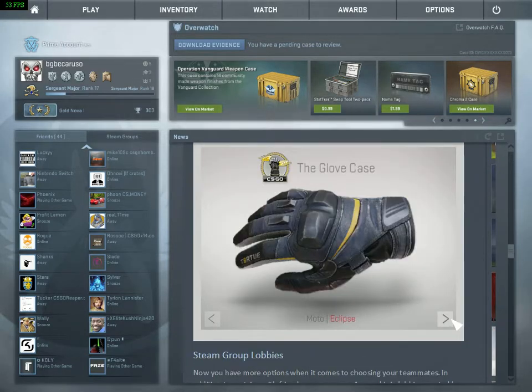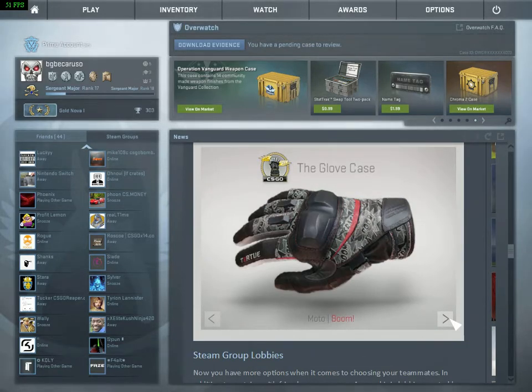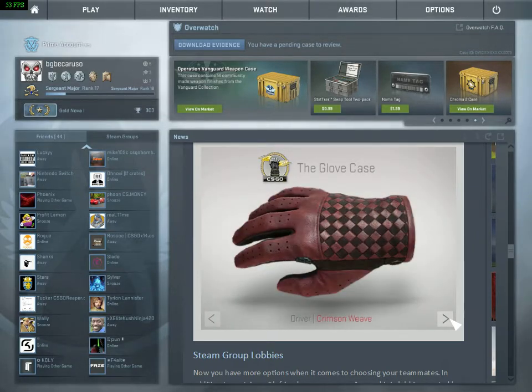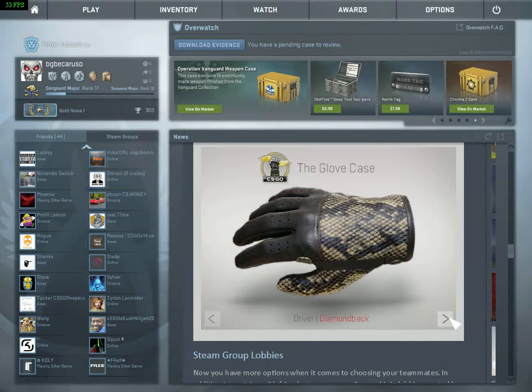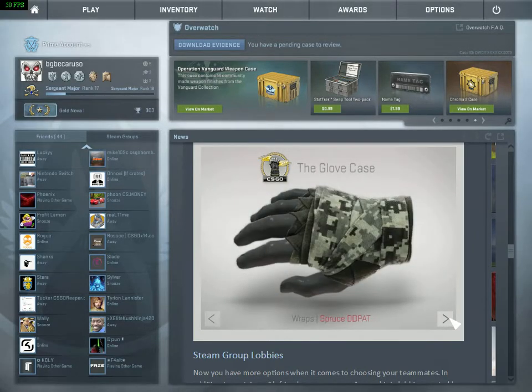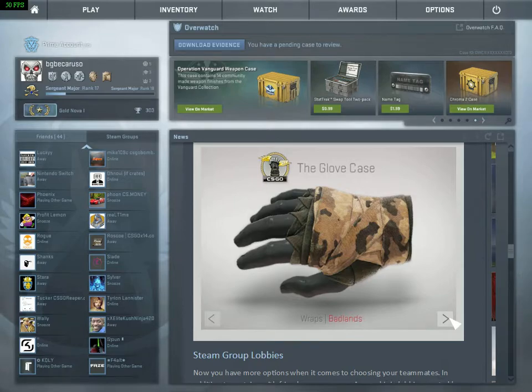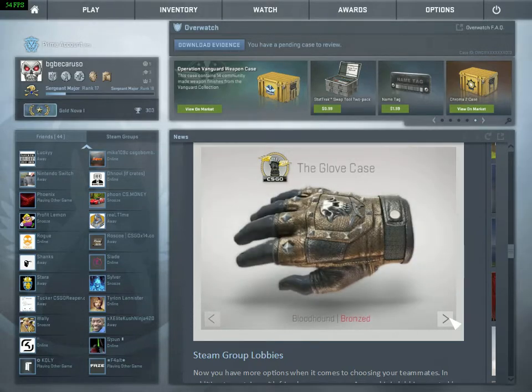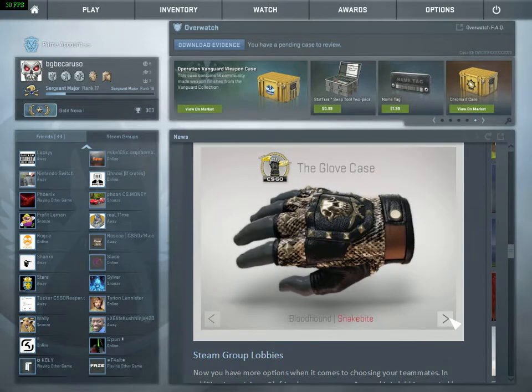We got the Moto Eclipse, Moto Spearmint, Moto Boom, Moto Coolment, Driver Lunar Weave, Driver Crimson Weave, Driver Convoy, Driver Diamondback, Wraps Leather, Wraps Spruce DDPAT, Wraps Badlands, Wraps Slaughter, Bloodhound Shard, Bloodhound Gorilla, Bloodhound Bronze, and Bloodhound Snakebite.